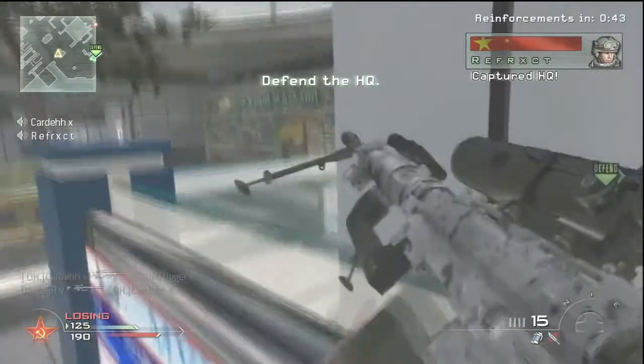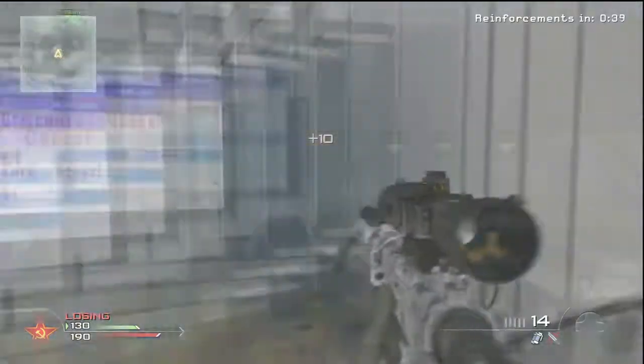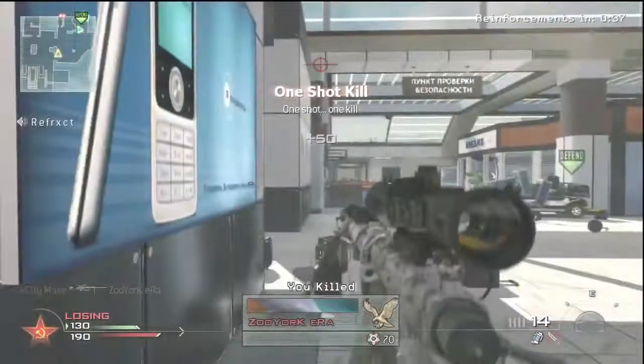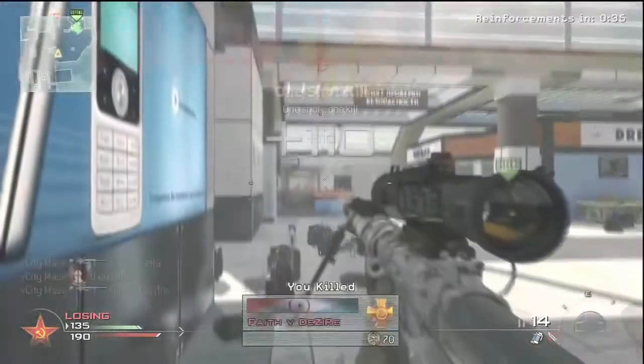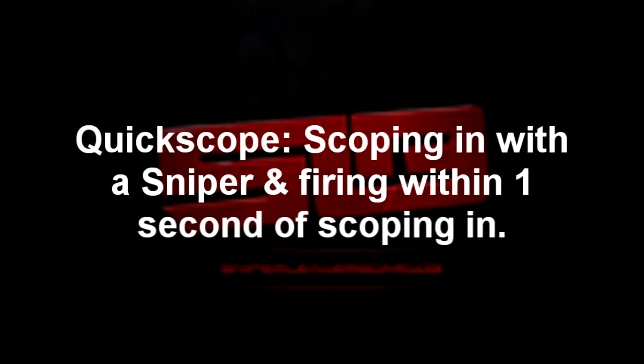Here we go with another feed on Modern Warfare 2, which is one of the best games for quickscoping — in my opinion, the best. Here we have a guy holding down the Dreams headquarters on Terminal, and you see that dirty four piece that he gets. And that's how you quickscope guys. This has been NS Relapse — have a fantastic day.